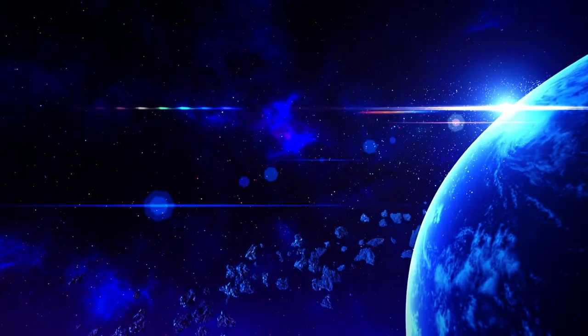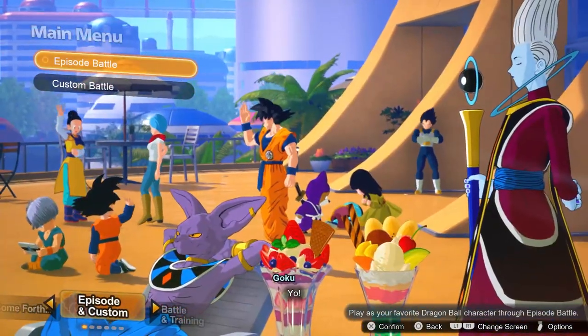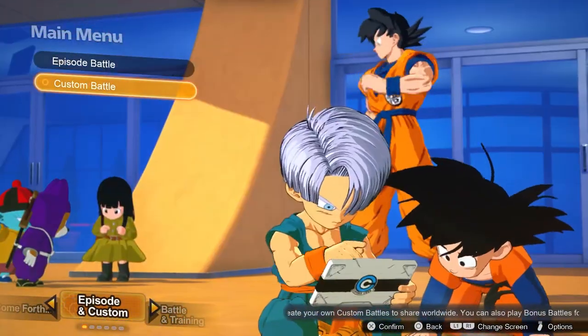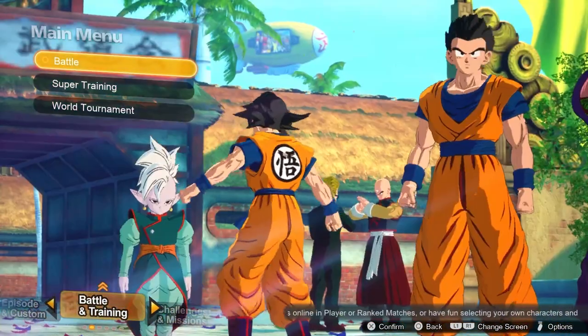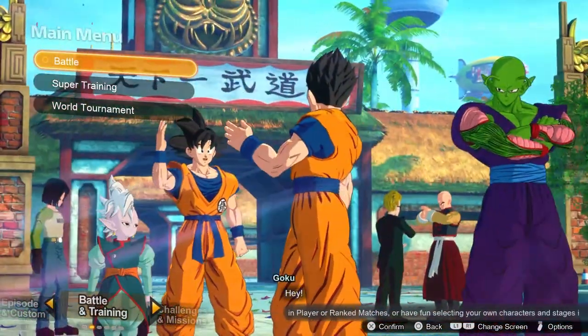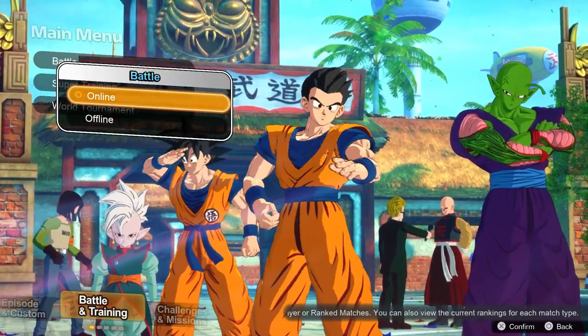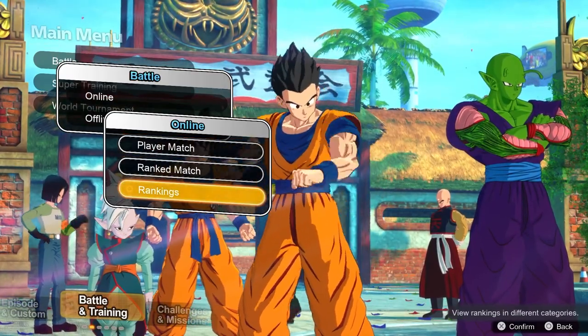So obviously we have the start menu screen, and if you got the pre-order edition, you got all of the Super Saiyan Gogeta and the Broly stuff. This is how it opens up, and this is the main menu — you have episode battle and you have custom battle. You can also switch over on the D-pad to go to battle or training, and Goku zips over to the World Tournament stage. Once you click on battle, you can get to online or go offline, and you can click player match, rank match, or check your rankings.